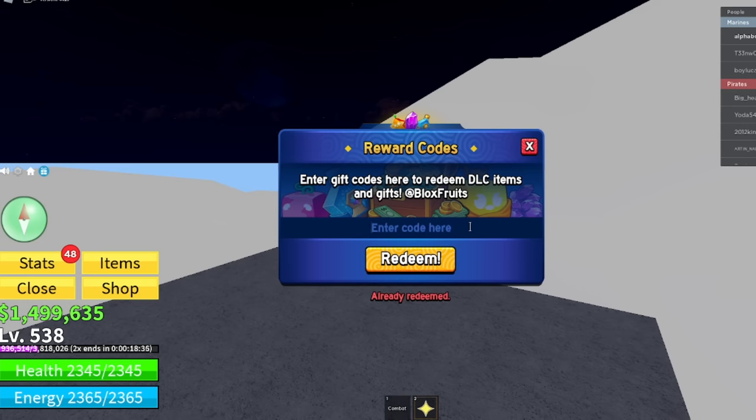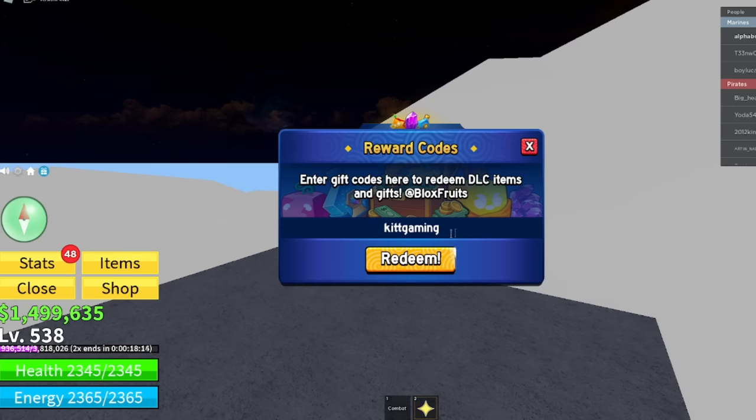There's also sub to Gamer Robot exp one — same as the previous but with underscore EXP1 at the end instead. There's a stat reset version and an EXP one — both are different working codes. We also have kit gaming — K, I, T, T, G, A, M, I, N, G — for 20 minutes of 2x XP. And sub to FBR triple nine — S, U, B, 2, F, B, R, 999 — another working code for 20 minutes of 2x XP.